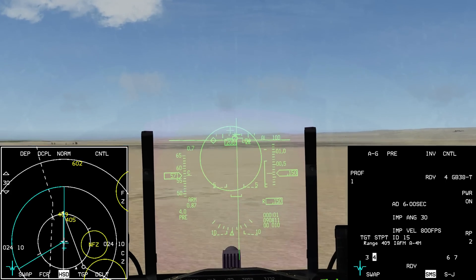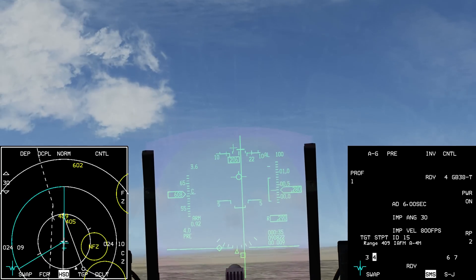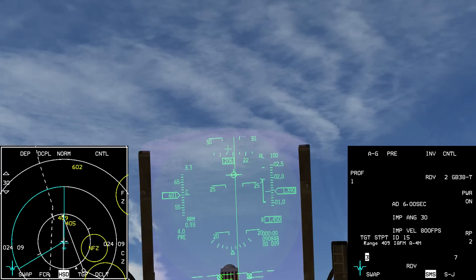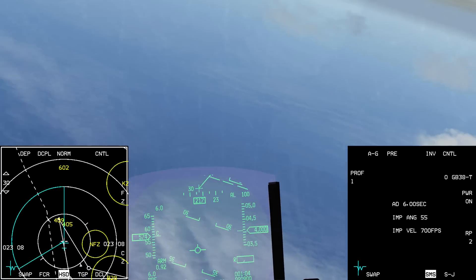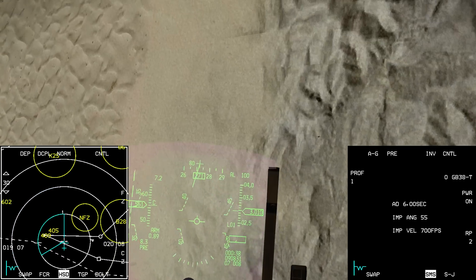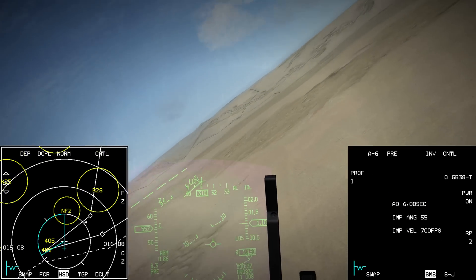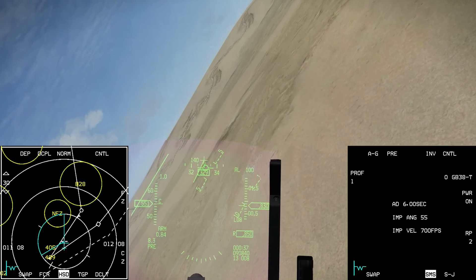Here we go — hitting afterburner, easing in. Pickle pressed. Bombs one, two — release. Bombs three, four — release. And we're starting to head out. I was a bit fast. Need to maintain Gs because I have a belly tank. Easy on the way out. The caution was a config change from Cat 1 to Cat 3.